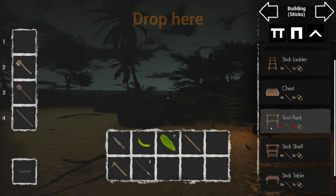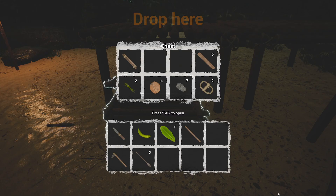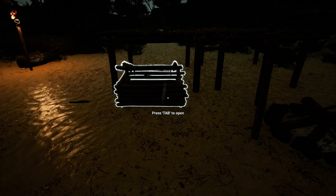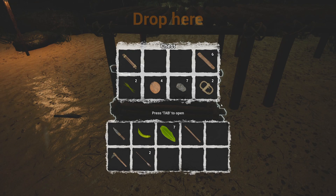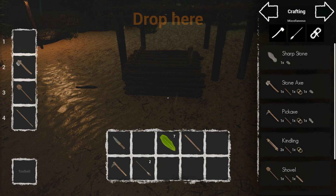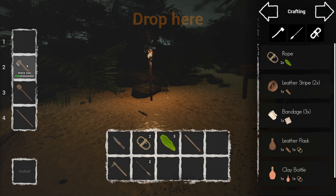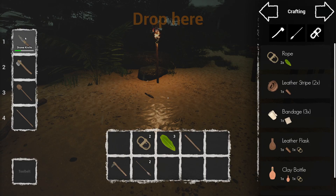Tool rack - that's pretty cool, we can put our tools on that! I like that. Five sticks, two rope - should we put that in? Five sticks, two rope - let's leave that in there. Five sticks - I've got one. Two rope. Five sticks - well we've got one, that's a start.